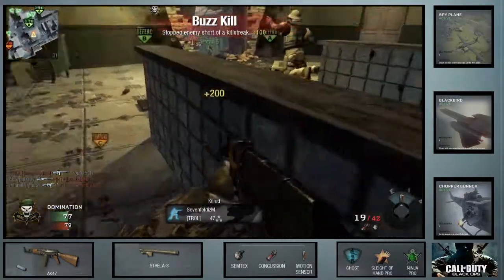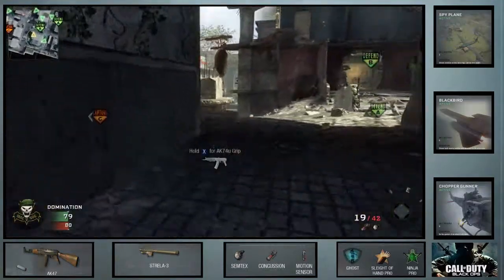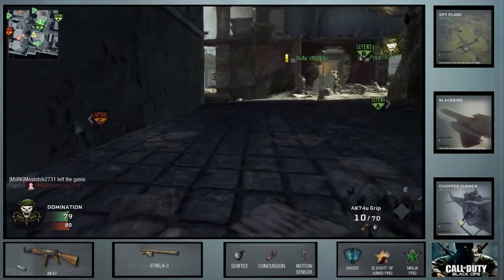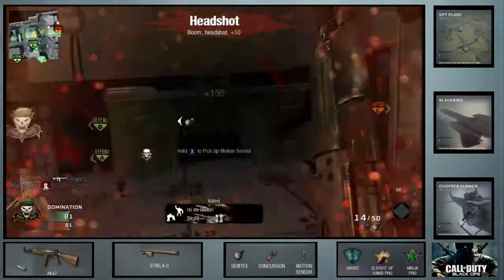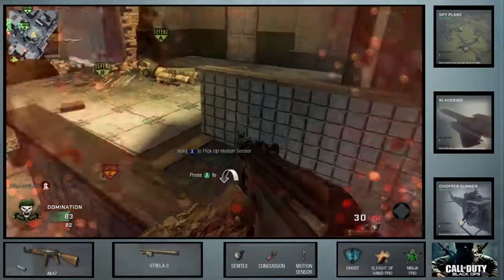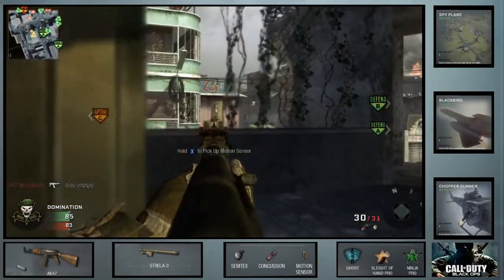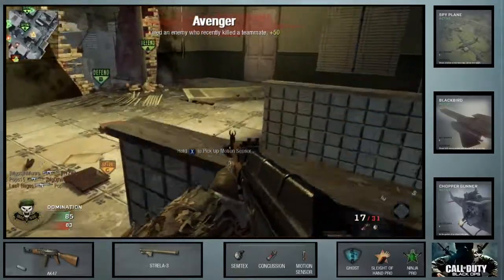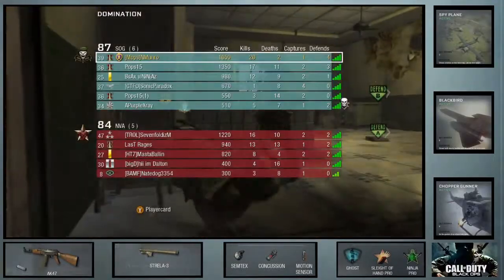Look at this — guys in the stairs, trying to place my motion sensor so I can tell where people are. And this stupid Strela-3. Got this overpowered AK-74 which everyone says is overpowered, but I'm not too sure. I always die when I use it. I die when I use every gun. I die a lot. I really think they should make it so I can't die — I'd have a lot more fun. And owned by a grenade.